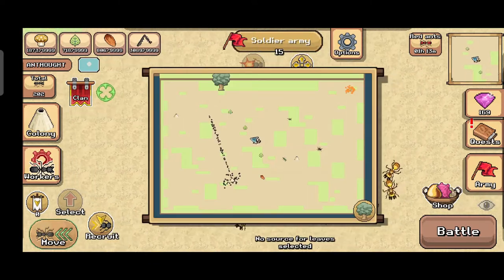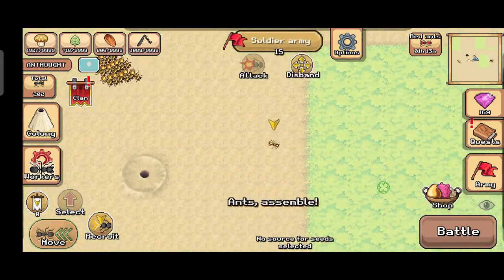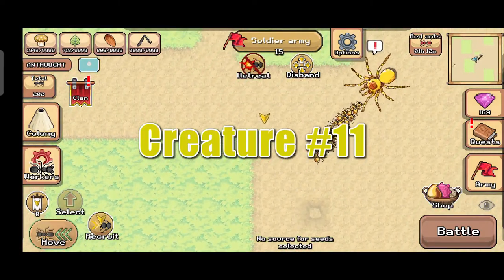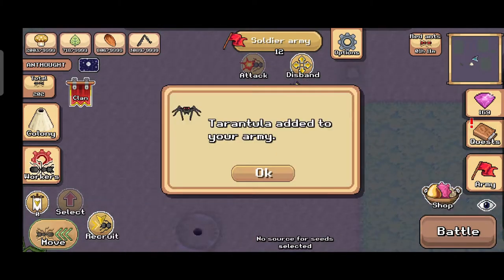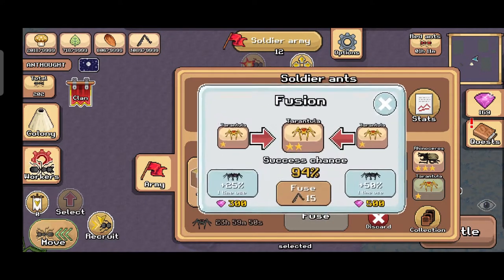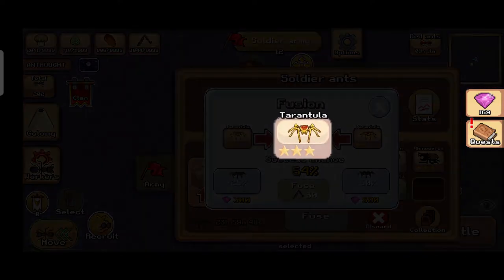Don't forget to like this video if you haven't already, and comment down below. Golden creature number eleven — this is the last golden creature summon we're doing today. Comment down below what golden creatures you already have, and subscribe and share this video please. Oh nice — success! Great news. Now let's combine this — 54 percent chance.